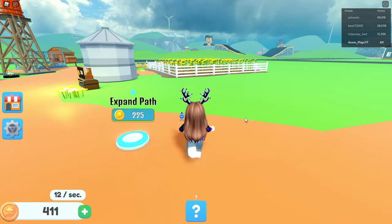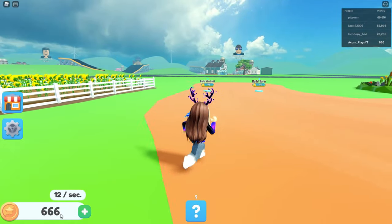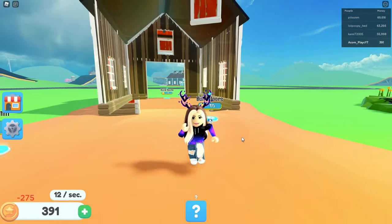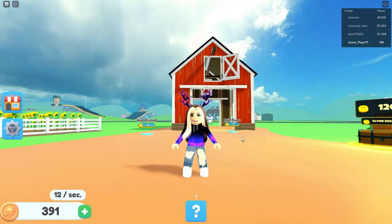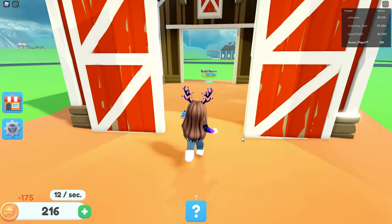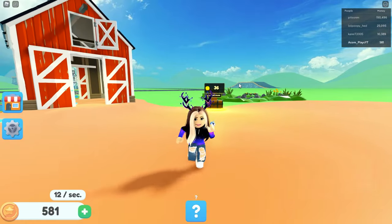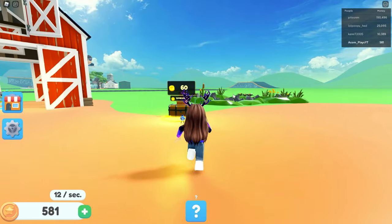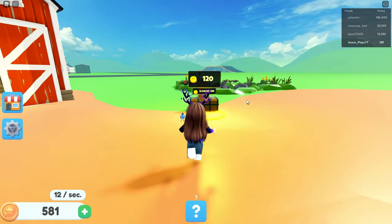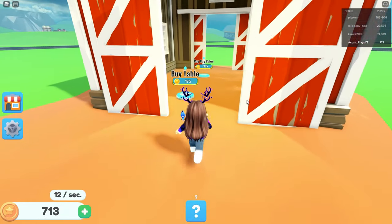We'll have to get some fish on a later date. Let's expand this path as well. Let's get our moolah — oh look, we got 666! The devil will build the barn, thank you devil, he donated some money to us. Let's build doors, because why not. This music is also very relaxing. Guys, if you want to play a relaxing game to get rid of stress, play Farm Life Tycoon on Roblox — it's pretty addictive and very chill. Let's buy a stable.